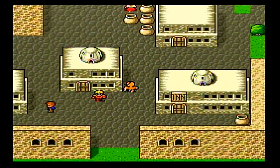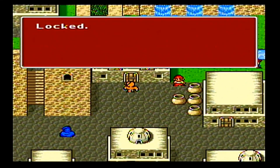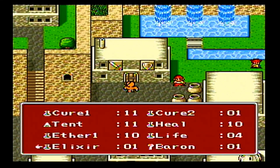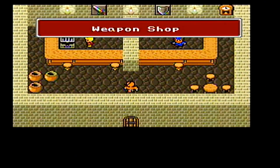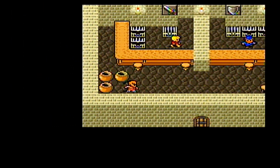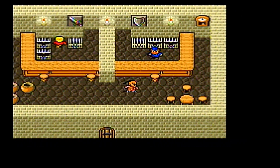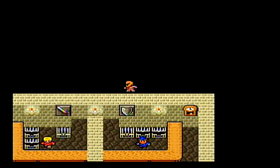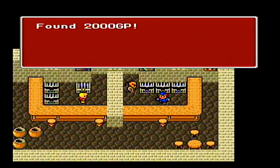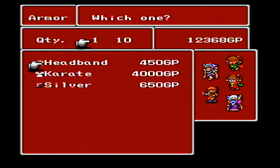We already have some equipment for Yang — we got the claws that we kept, and we bought actual ones from the shop. We're going to give Yang the Ruby Ring. The Ruby Ring isn't the strongest defensively — we can buy something better like the silver ring — but the Ruby Ring gives better magical evasion. And Yang has really poor magic evasion because he doesn't have strong Wisdom or Will.